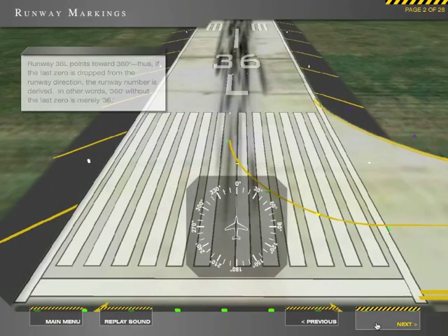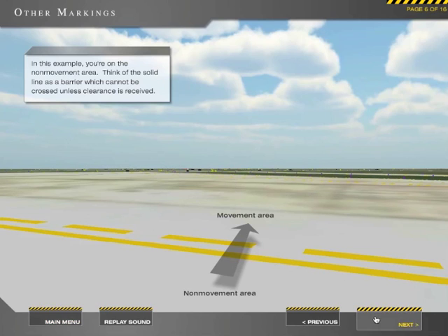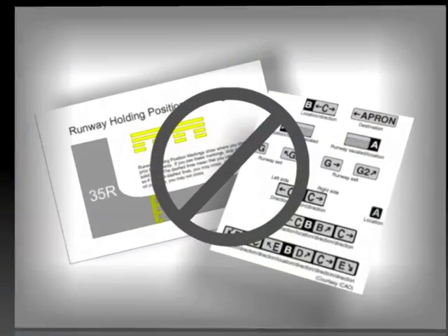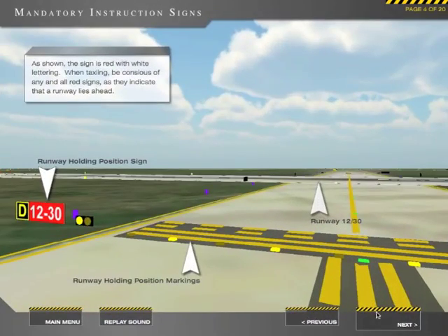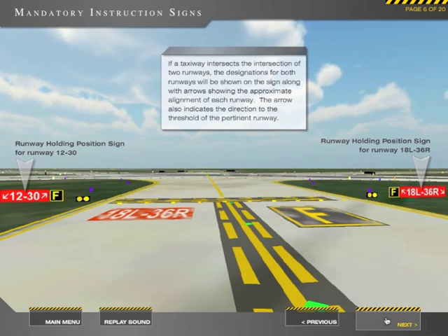Fully narrated and animated with plenty of interaction, you'll experience 3 hours of stunning training and 16 instructional modules. Other training products merely provide a simple top-down view of markings and signage. Getting Around on the Ground is the only product that shows everything from the pilot's perspective, from the ground view, just like the real thing.